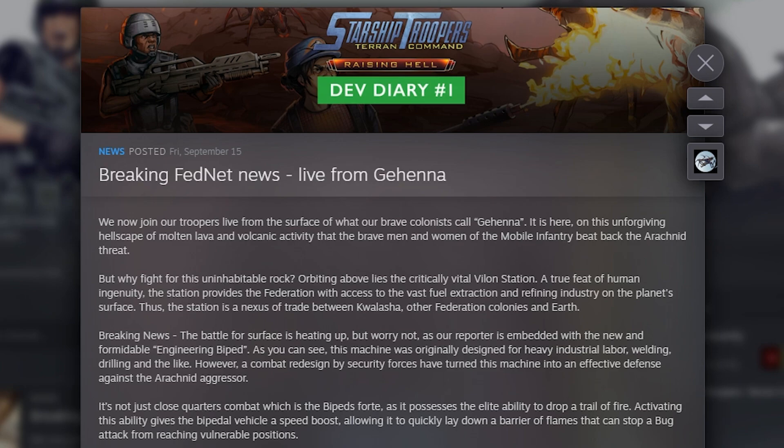Our reporter is embedded with the new and formidable Engineering Bi-Ped. This machine was originally designed for heavy industrial labor — welding, drilling, and the like. However, a combat redesign by security forces has turned this machine into an effective defense against the arachnid aggressor. It's not just close quarters combat which is the Bi-Ped's forte, as it possesses the elite ability to drop a trail of fire. Activating this ability gives the Bi-Ped a speed boost, allowing it to quickly lay down a barrier of flames that can stop a bug attack from reaching vulnerable positions.